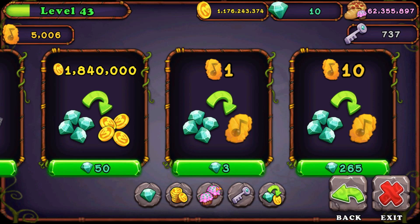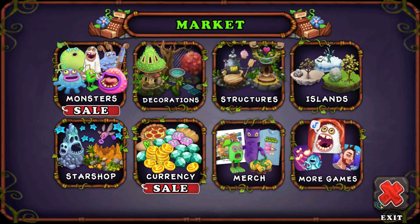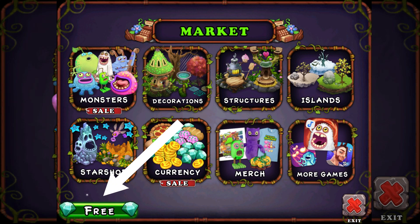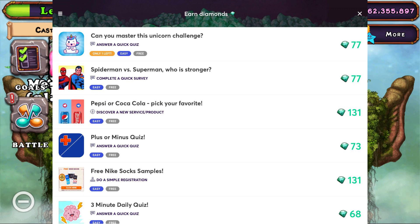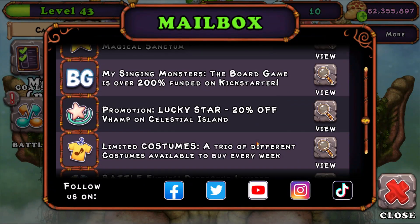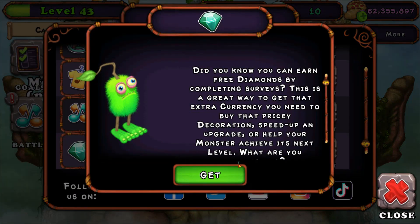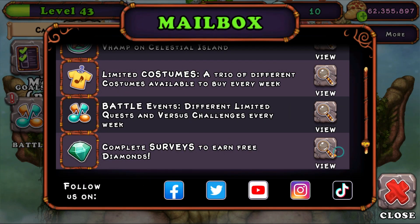There hasn't been any for a while. I've tried deleting BlueStacks and reinstalling it, and I've tried deleting My Singing Monsters and reinstalling it on BlueStacks. But on my iPad when I play, there's a free currency button. Tell me in the comments what happened, because if you go down there and hit 'Earn Free Diamonds' and hit get — it doesn't even work. I don't know if they took that feature away.